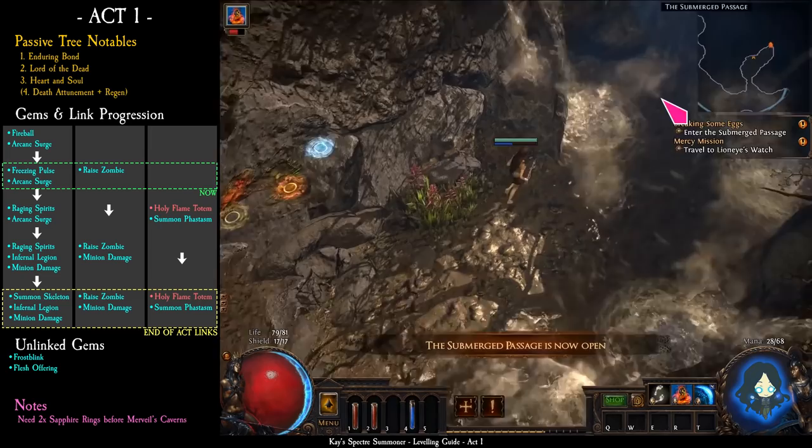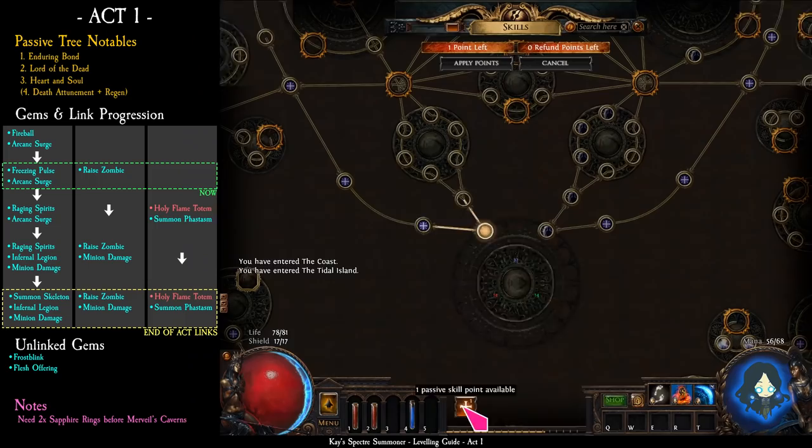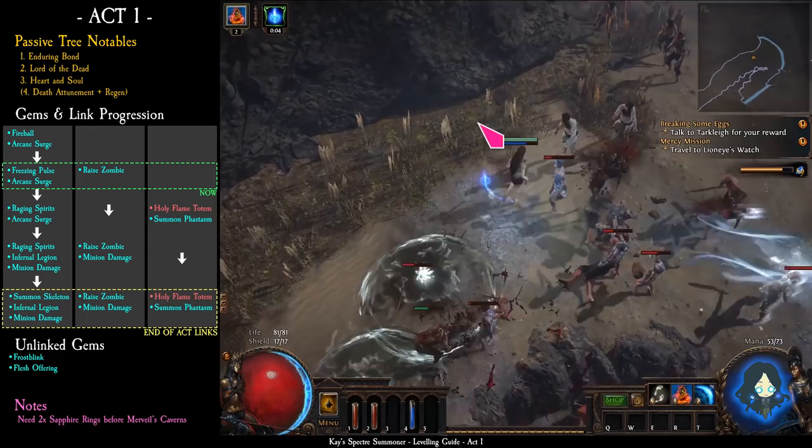Now take the waypoint back to the coast and enter the tidal island. Find and kill the boss, pick up the quest items shown in green, and return to Lionite's Watch.